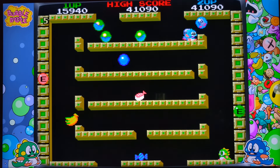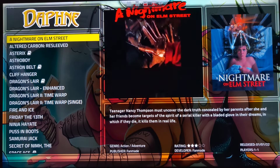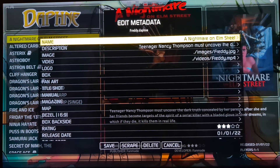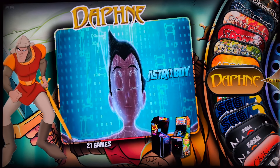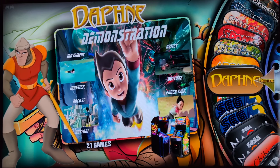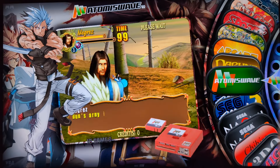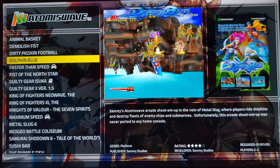We won't do every system, just the ones with really good two-player games. I'll quickly show you some games. For instance, this one was not suitable for kids — if you have kids, you can go to Game Edit and make the game hidden. On my Discord server there's a list of all the adult games on the build — maybe 20 or so — which can easily be hidden.